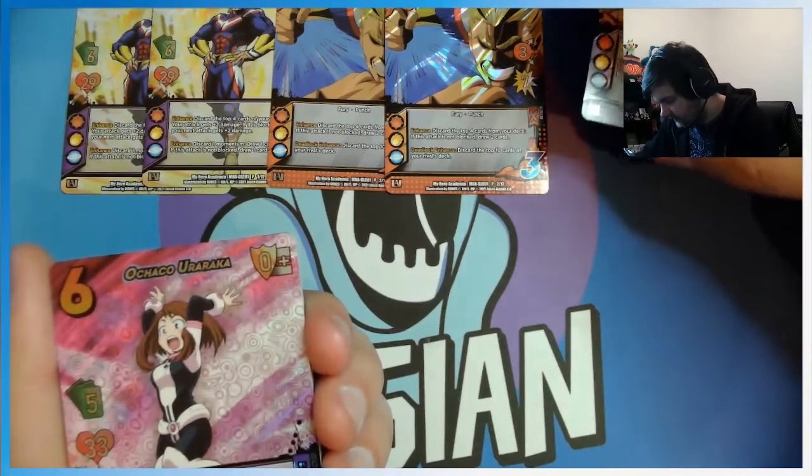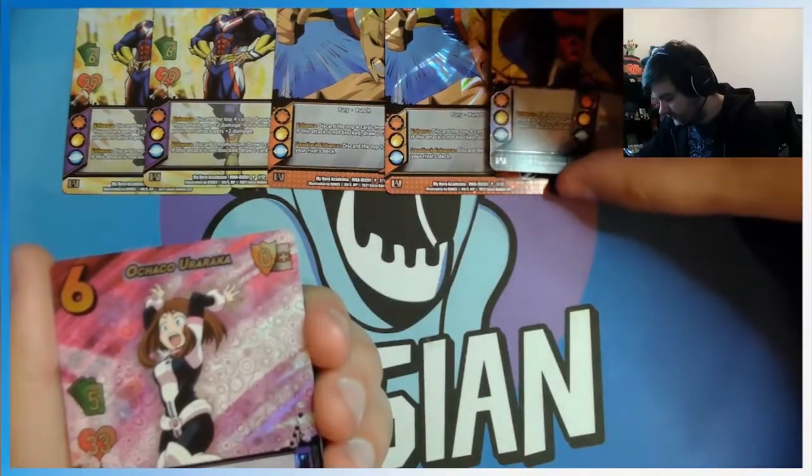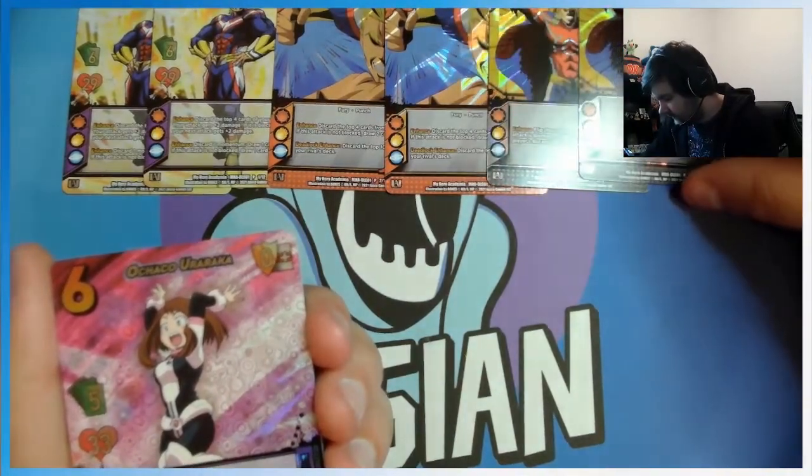Discard the top four cards of your deck. If this attack is not blocked, draw two cards. And then the Deadlock: discard the top ten cards of your rival's deck.